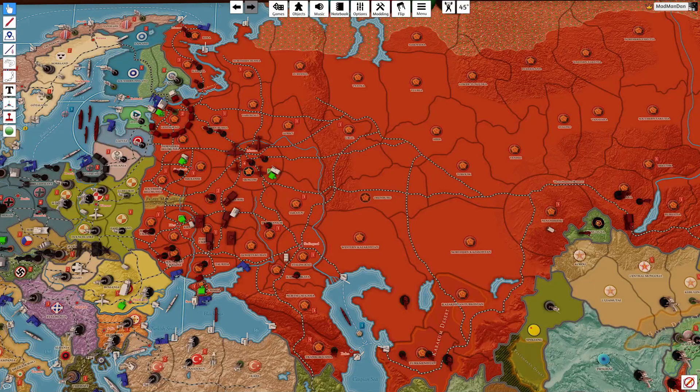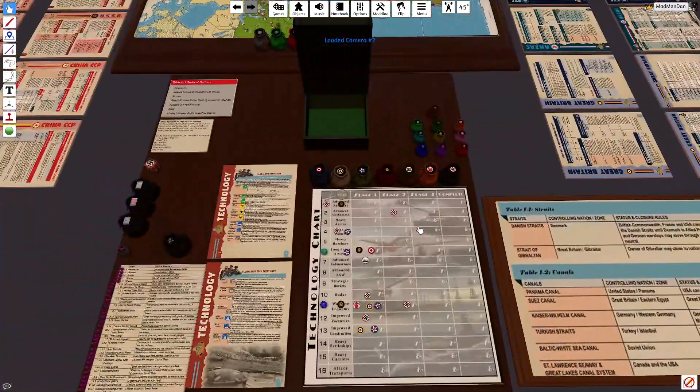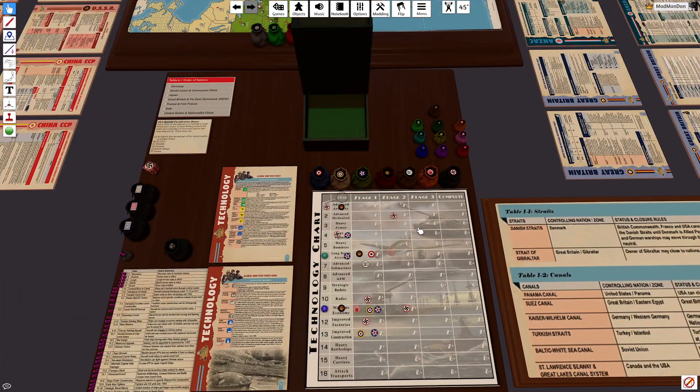This is Madman Dan, Operation Goldeneye, USSR/CCP, July 19 — January 1937. We're going to start off by rolling some tech for the USSR. There's not really much you can do early game, it's just a bit of lend-lease, but we're going to roll again for advanced artillery, long-range aircraft, and wartime economy.